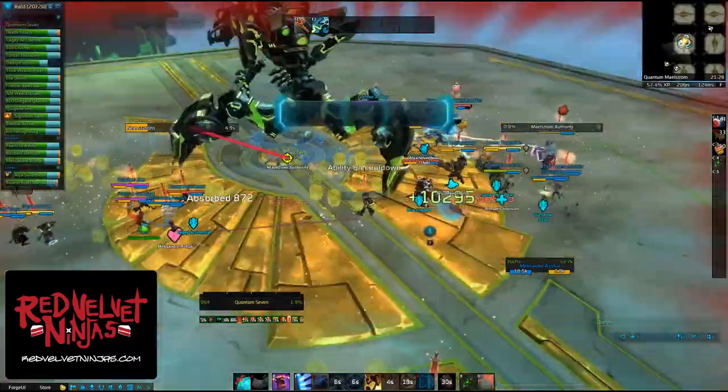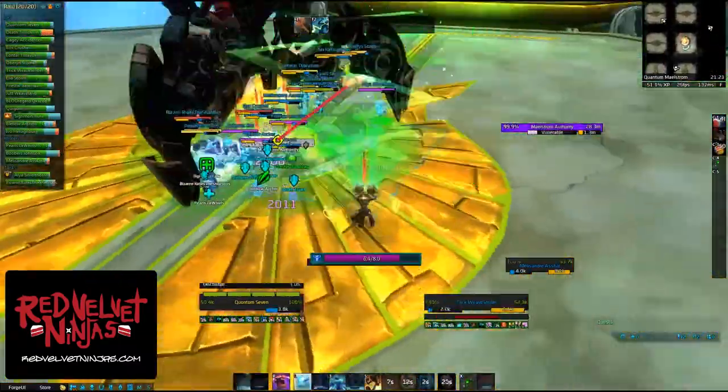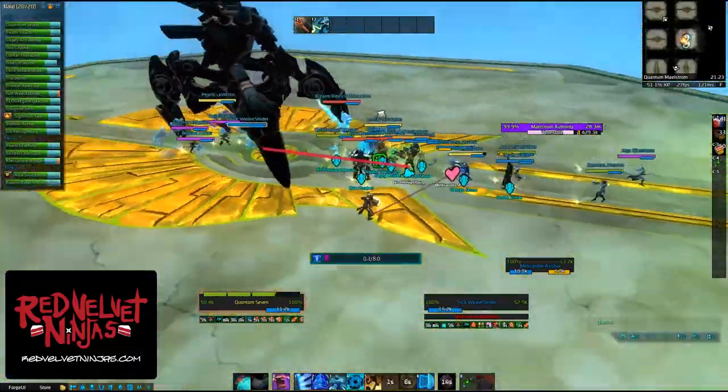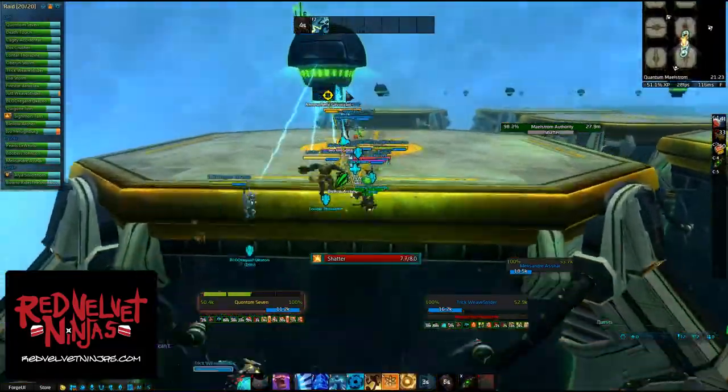This is one of the first platforms we go to after starting the encounter. We're burning the shield down and as you can see it gets low. We slow down, continue our DPS, and move on to the next one.